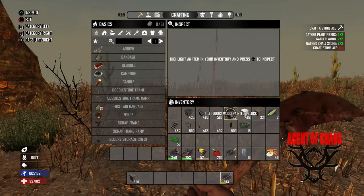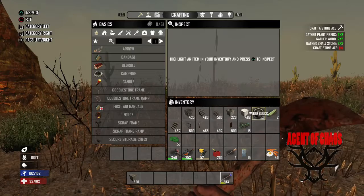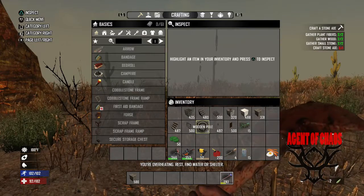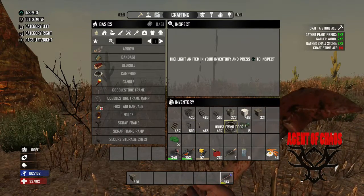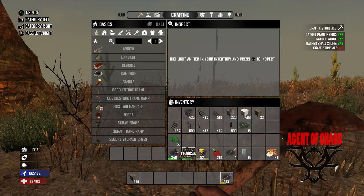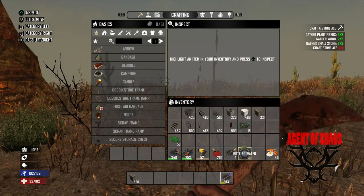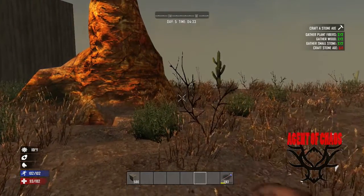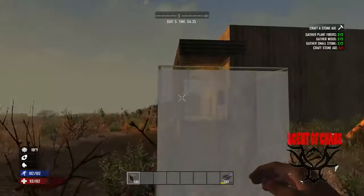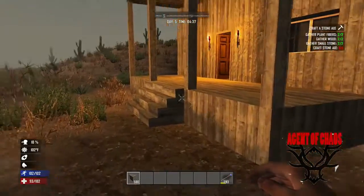We're going to be using wood blocks, wood shingles, wood shingle ramp, wood shingle wedge tip. For the floors I chose a tile floor but you guys can use whatever you want. I've also got some drywall block, stairs, windows, wooden poles which will come in at some point, torches, a front door, an auger and a chainsaw because we're gonna have to carve some stuff out. And obviously I've got some water and food. For this episode we're going to focus on the foundation and this little front porch here.